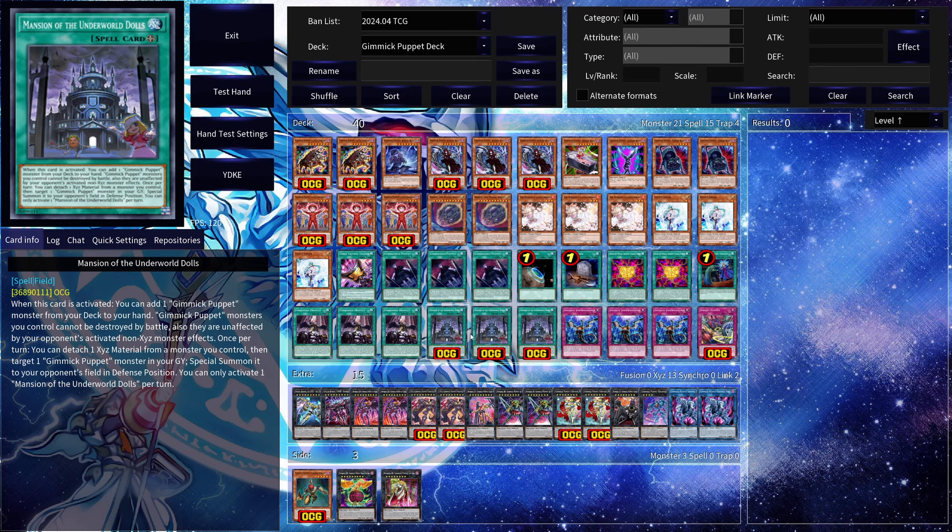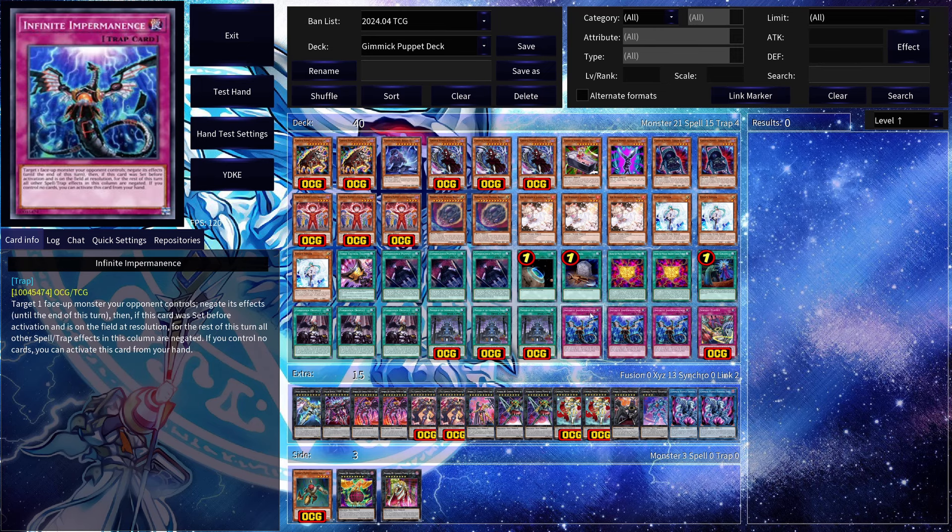Three copies of Mansions of the Underworld Dolls, a very powerful new field spell. When this card is activated you can add one Gimmick Puppet monster from your deck to your hand — there are two powerful one-card combos using this card that you'll see in the combos video. Gimmick Puppet monsters you control cannot be destroyed by battle, and they are unaffected by your opponent's activated non-Exceed monster effects, making it very difficult to remove them. Once per turn you can also attach one Exceed material from a monster you control, then target one Gimmick Puppet monster in your grave and special summon it to your opponent's field.